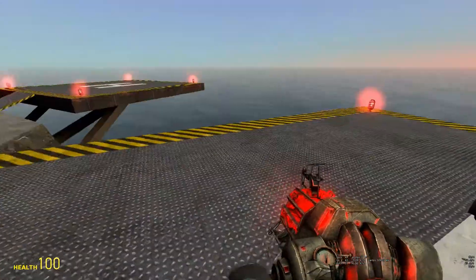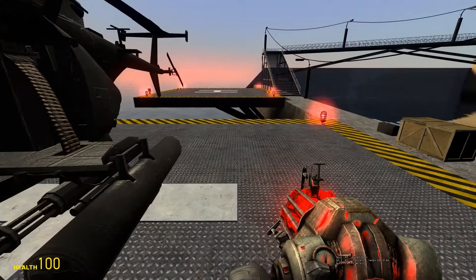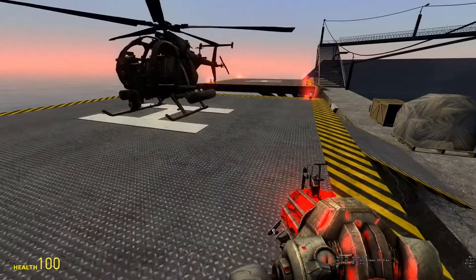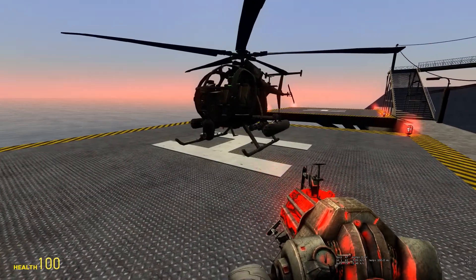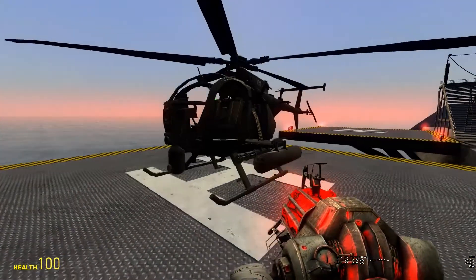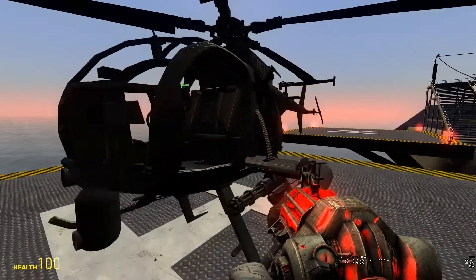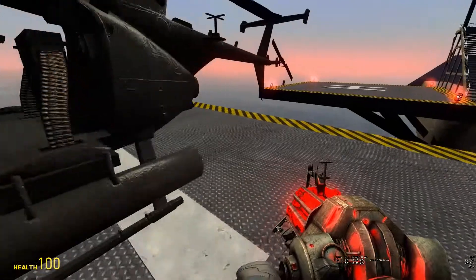In that sense this helicopter is perfect for smuggling because it has a turret, so you can save your friend from losing his package if raiders try to steal it while you're on the ocean. So used as air support this helicopter is great, but using the helicopter itself to smuggle by putting packages on it — I would say no, probably not.